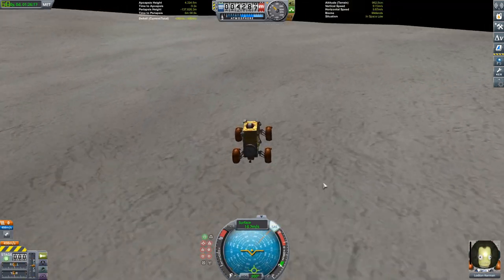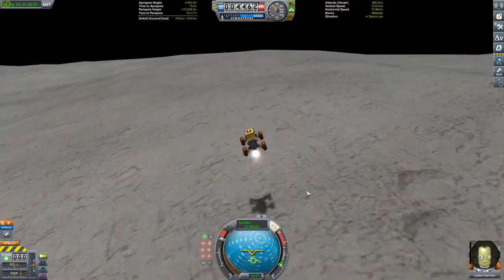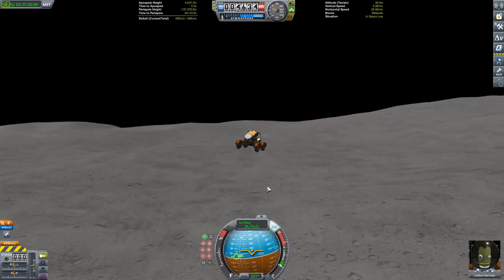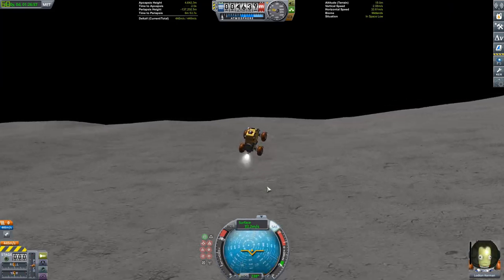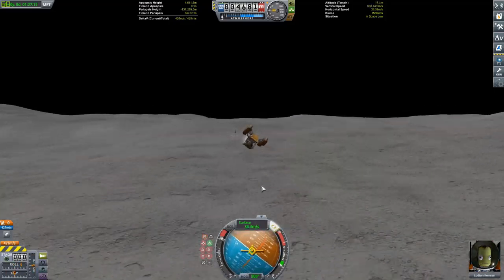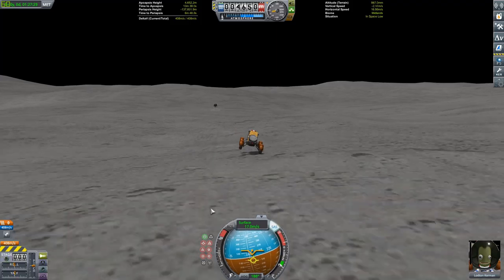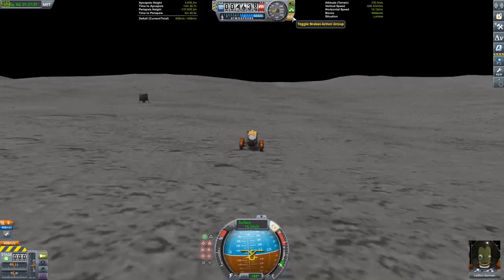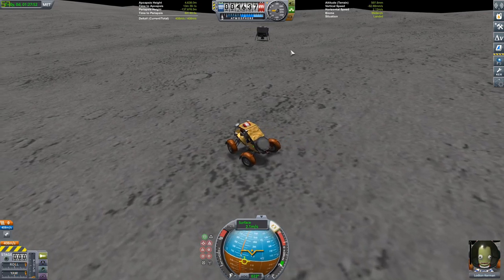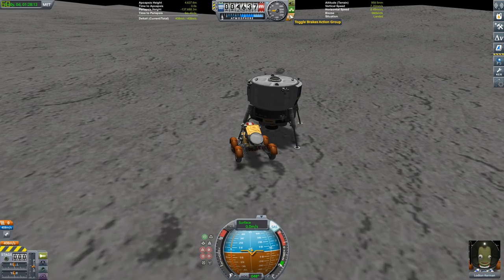Bouncy, bouncy. So now is where we get into a bit of a predicament - how are we going to get back into orbit? Because we had our fun on Drez, we lived in bliss for a while, we didn't think about it. Ignorance is bliss. But now we have to think about it because these Kerbals are getting a bit hungry and they need to get back to Kerbin. And unfortunately they're on Drez, which is very far away from Kerbin, and they do not have a lander with enough delta V to get into orbit.